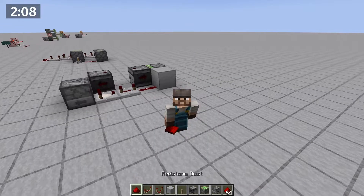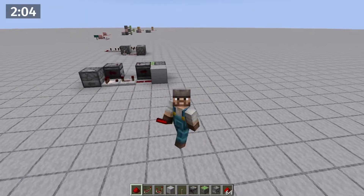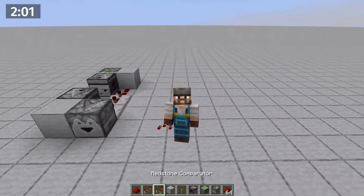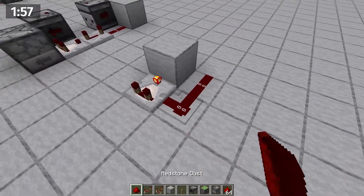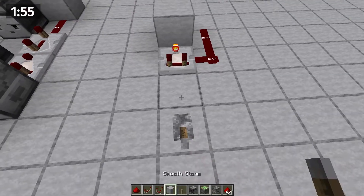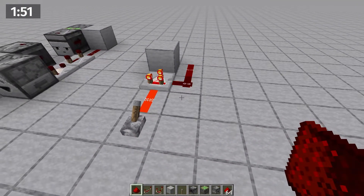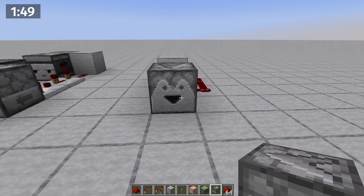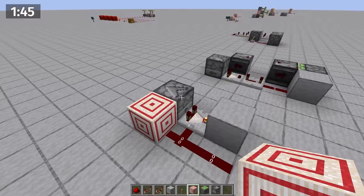We can also use a one tick clock — not because it will drop faster, but because it is more compact. This is called a comparator subtraction clock. Just put a comparator on subtract mode into a block, and run redstone next to both, and we're done. Now any power level over two into the comparator will give us a one tick clock. When using this in an auto dropper application, you need to use a target block so that it redirects the redstone and will power the dropper.